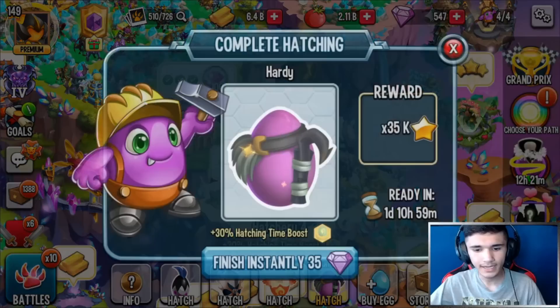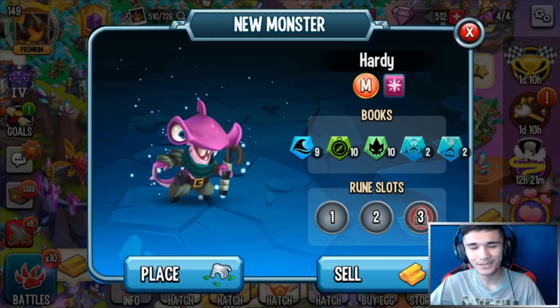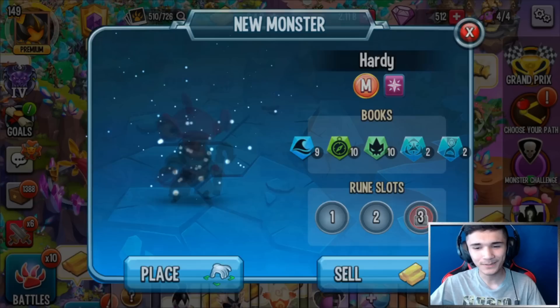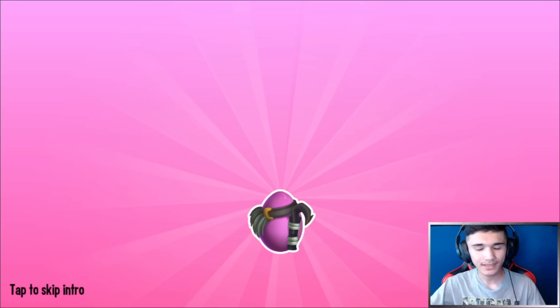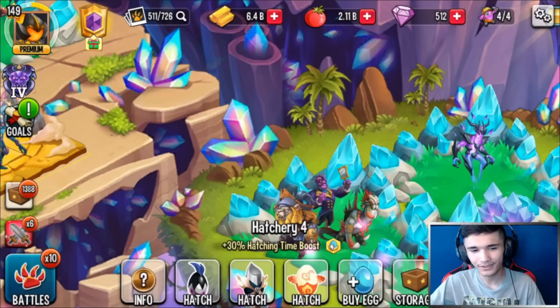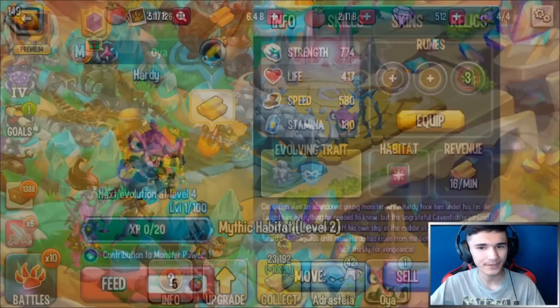Hardy is here and I'm going to finish this off. This is what the egg looks like and this is what the baby monster looks like. I have two rune slots open, just like the previous monster Slugzoid. Let's go ahead and place it right there in that mythic habitat — this is Hardy.